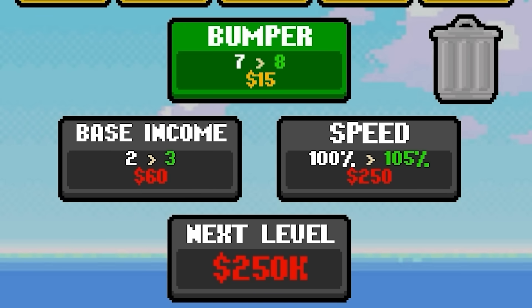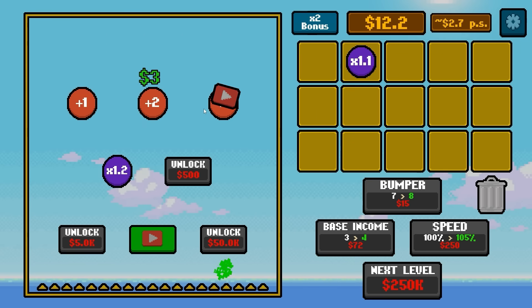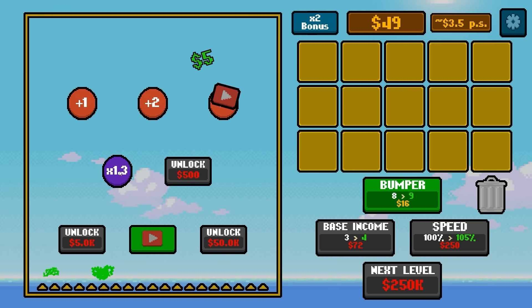Also, basic income can go up. So now it's two dollars falling from the sky, then three dollars falling from the sky. I wonder how big the numbers need to get before things break. We can combine bumpers to get a 1.3 times multiplier, so it's only going to be a matter of time before things get really big.